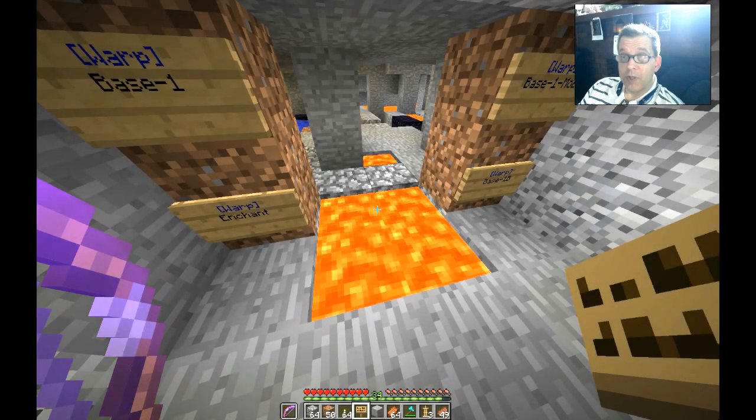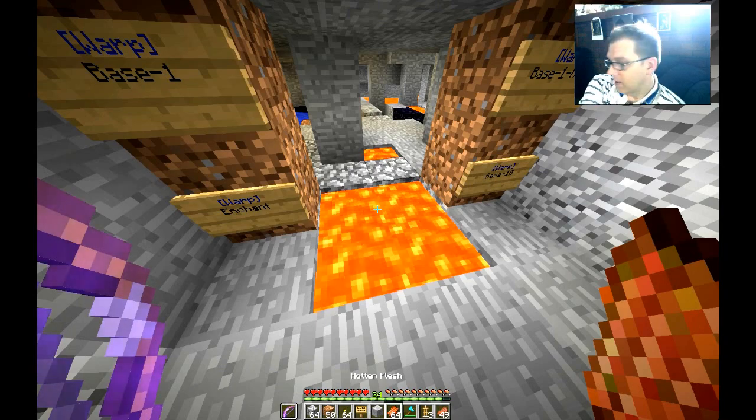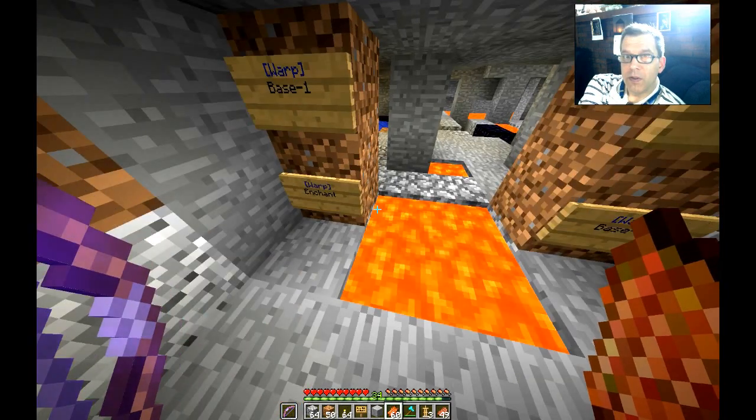Have you ever wanted a quick way to throw away trash without dumping it into a lava pit? Yeah, it works, but when you're out in the field you don't always have lava. Here's a quick way to get rid of your trash without going into creative mode.